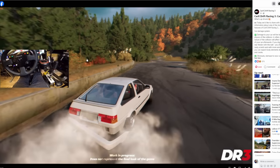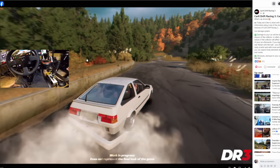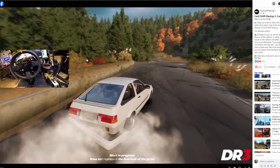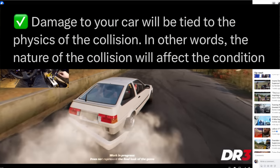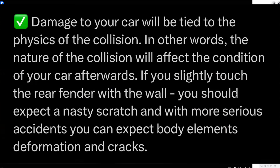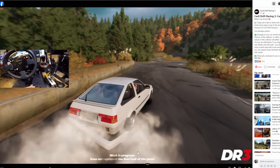For the first time ever in CarX Drift Racing 3, we're going to have damage models in the game, which is a huge thing. This is not an easy thing by any means, especially with the amount of body kits and customization they have. Damage to your car will be tied to the physics of the collision — in other words, the nature of the collision will affect the condition of your car afterwards. If you slightly touch your rear fender on a wall, expect a nasty scratch. With more serious accidents, you can expect body element deformation and cracks.